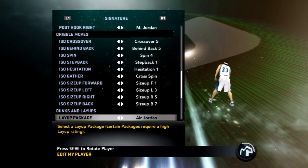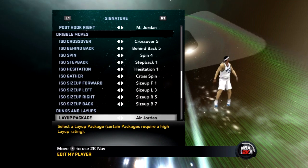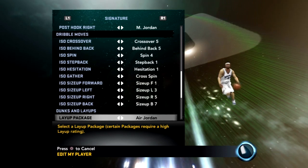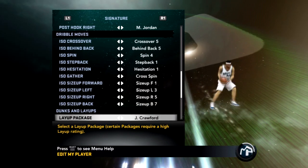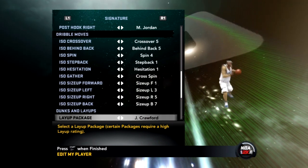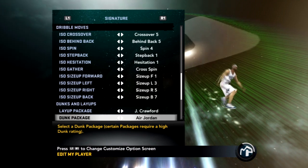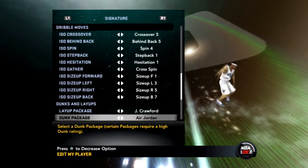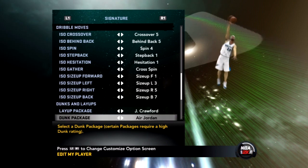Here are the layup packages. I had both the air drawer layup and dunk package, but I'm going to switch it up going into the playoffs. Jamal Crawford, man — you know how many people I've sent out of bounds with that move? Now the dunk packages — the air drawing package is great, but if your strength isn't at 99, you're going to miss a lot of his dunks because the momentum takes you way further than anything.